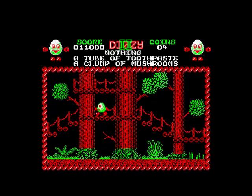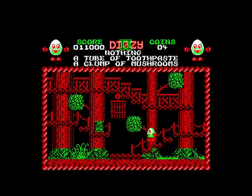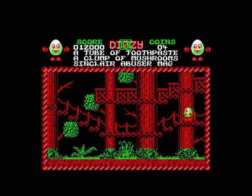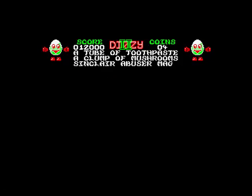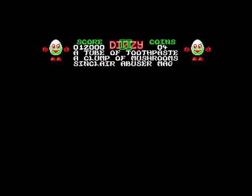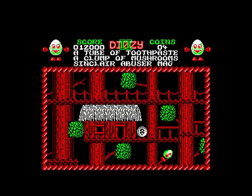Let's go up here and try to be aware of what's going on. Can we get up there? Just look out above. There's something here — right, a Sinclair Abuser mag, ha! Interesting. There's something above there — it should be alright. There's something up here — ooh.